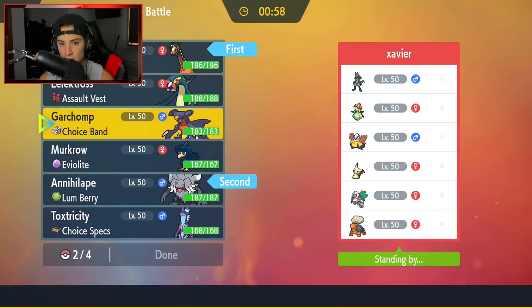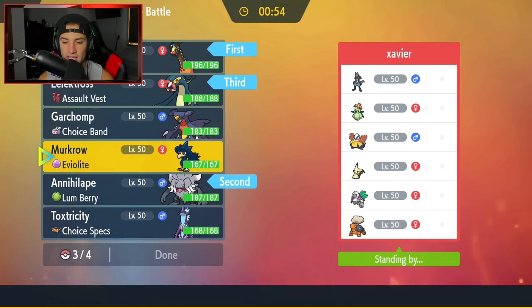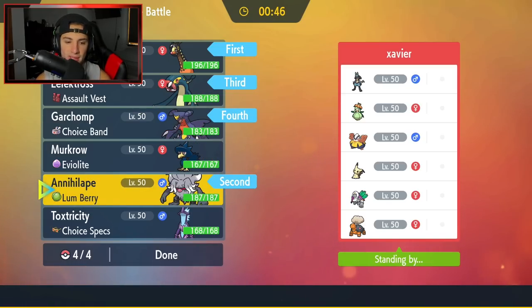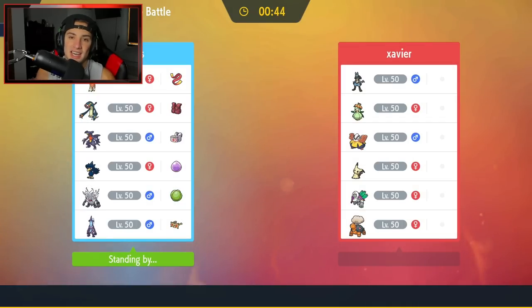I think I'm going to go Annihilape as a lead — I really do like that Pokemon. Bring Electross and Garchomp in the back end. I kind of like Garchomp just so I can Tera into Ground, and Ground seems to do a lot of work on these Pokemon. I'm all about the Chomp. Let's lock it in and look to grab ourselves a win in match number one.